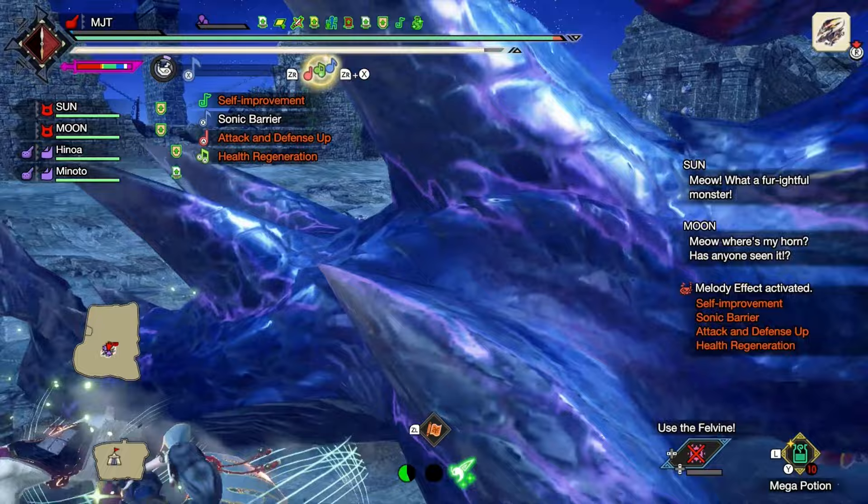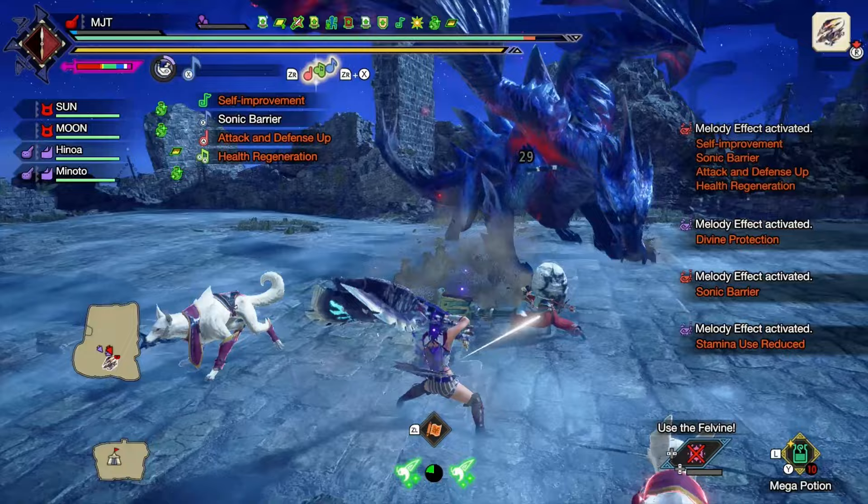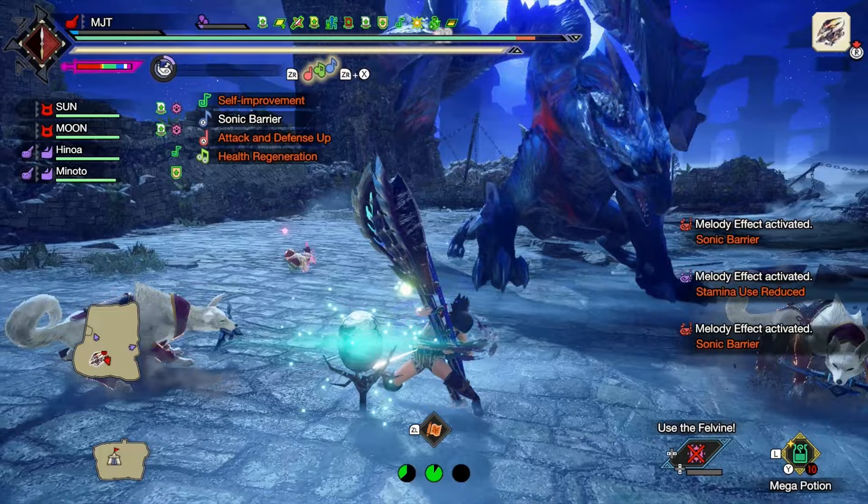Sonic Bloom. This little egg right here does a lot of damage. The problem is it's stuck in one place, so you will need to lure the monster near the egg to deal damage.